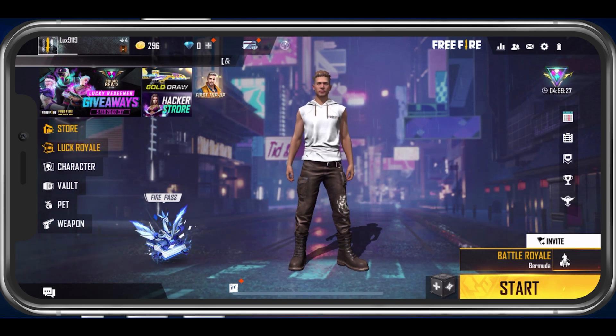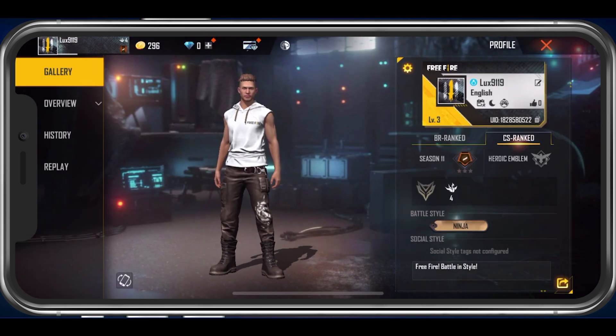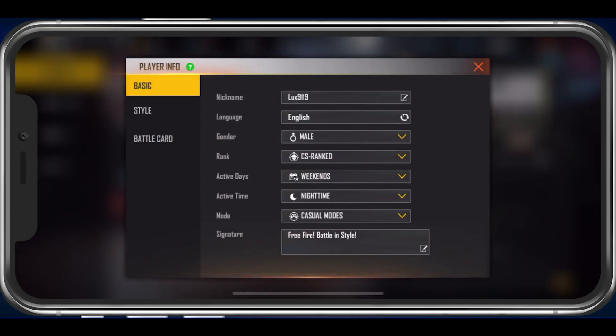In case you wish to rename your Free Fire character, navigate to your Profile section by tapping on your avatar on the top left of your screen. From here, tap on the Settings icon in the Gallery tab. In your basic account Player Info Settings, you should be able to see the nickname option.